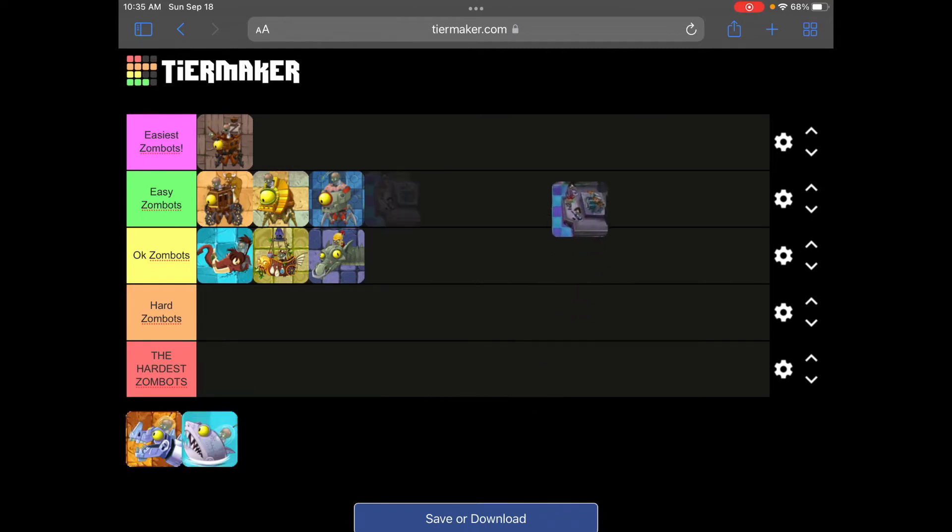The Zombot Multi-Stage Masher is actually pretty difficult. It starts out with punk music, then pop, then rap, then 8-bit, and finally metal. You get Cactuses in the level which are pretty useful, but he constantly blasts waves of sound that can take down your plants, which is really annoying. You can power them up with plant food to deal more damage. The final wave can be kind of stressful if you don't have a lot of plants, but if you do it's really not that bad. Still, he's going in hard Zombots.